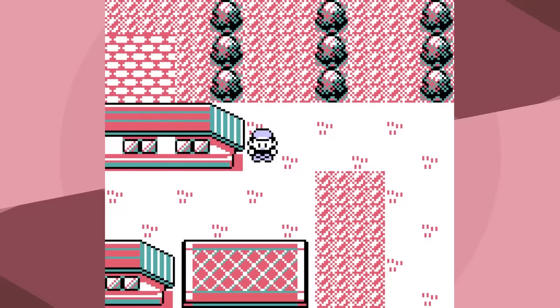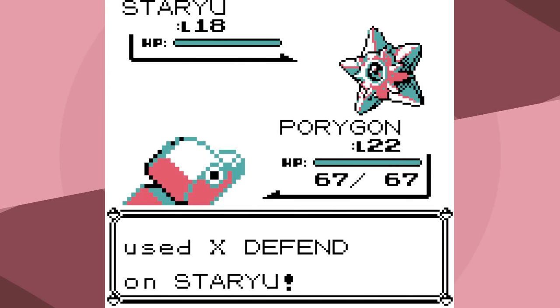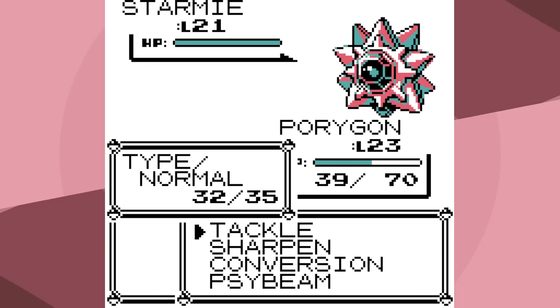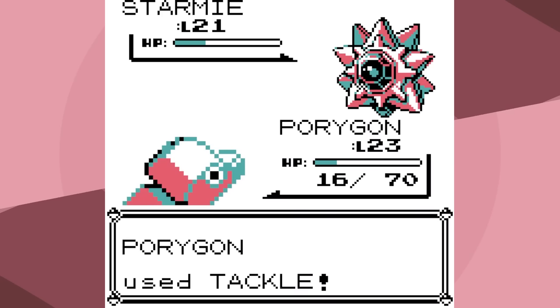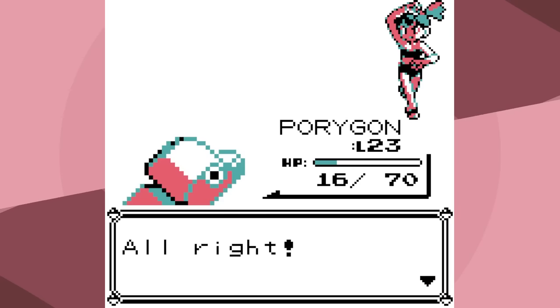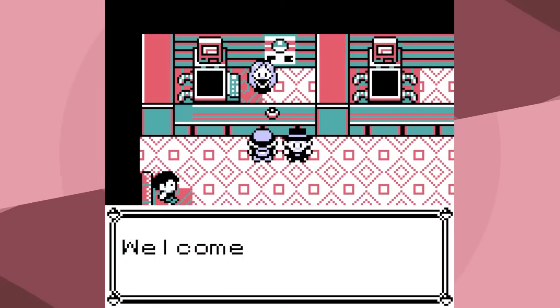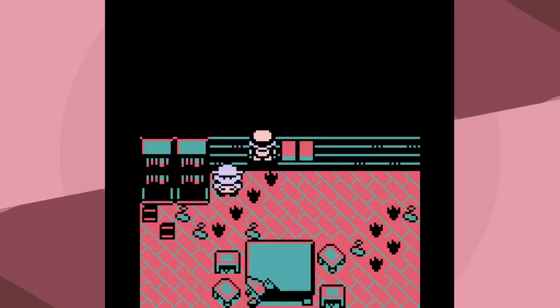Now we're back at Misty at level 22. I go for Conversion as it goes for X-Defend, so now it's not gonna be able to use any water moves. The way the AI works in Generation 1 is very simplistic — it doesn't look for what does more damage, it only looks for type effectiveness, and Misty happens to be one of those trainers. So we are able to completely cheese this battle. By leveling up, we had enough HP to pull it off, and now we have Psybeam — that's super helpful!